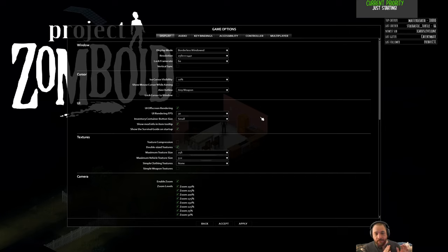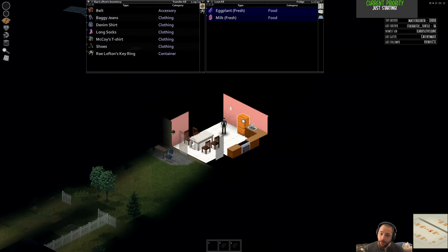All weapons have swing speeds, and if you swing too early and the zombie closes the distance, you're probably dead or at least wounded. You don't want them touching you. Any damage you can receive from zombies has the potential to turn you into a zombie. So turn on Aim Outline to all weapons so you know your swing will connect.